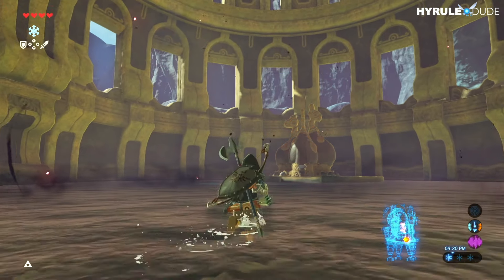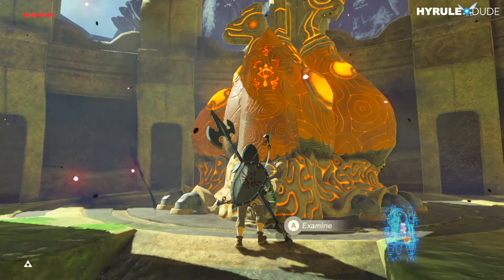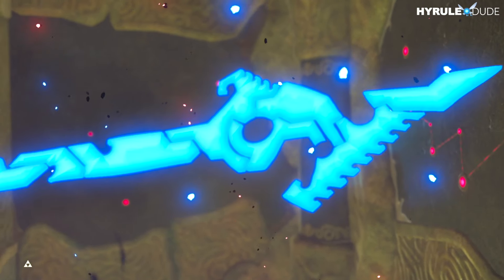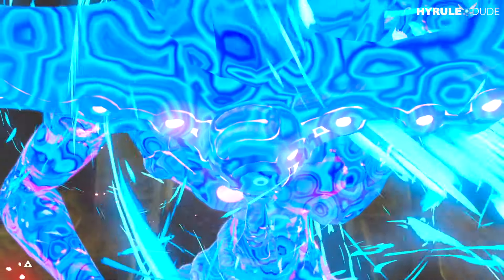What's going on YouTube, thanks for stopping by. My name is Michael, also known as Hyrule Dude. Today we're going to be going over the easiest and fastest method to defeat Water Blight Ganon in Breath of the Wild. He is the boss found in the Divine Beast Vah Ruta, and he's not too hard to beat.